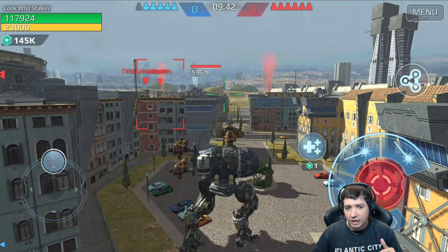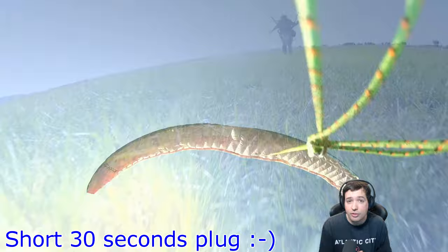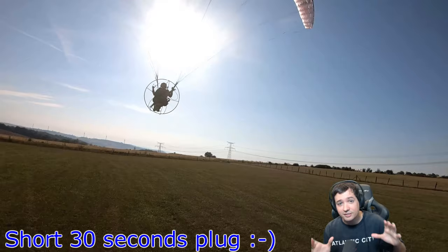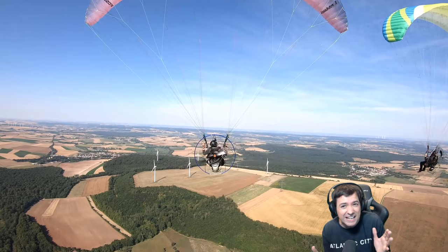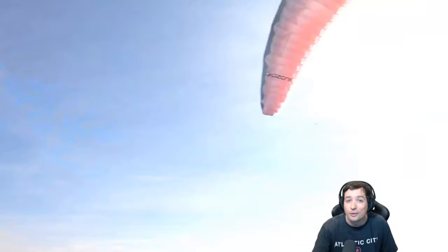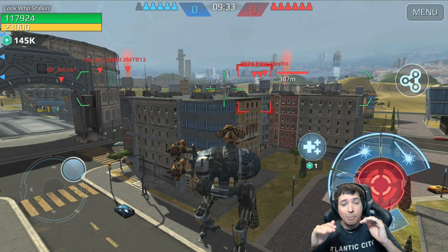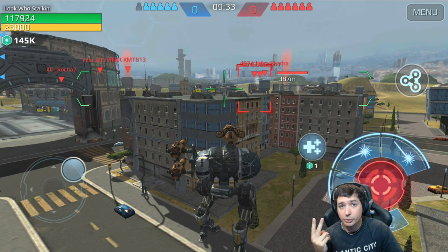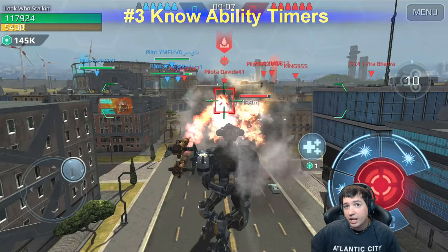Tip number two is map awareness. You need to observe and scout where the enemies are. By doing this you know what robots they have, what abilities they have, how to counter them, and where you can fight without getting outnumbered. Map awareness is extremely important.